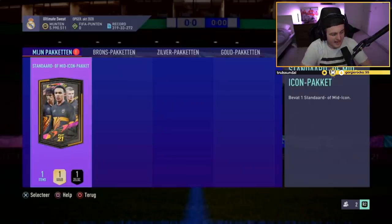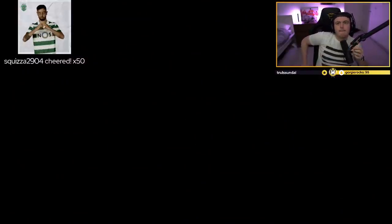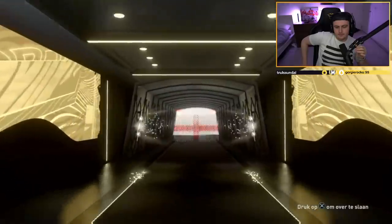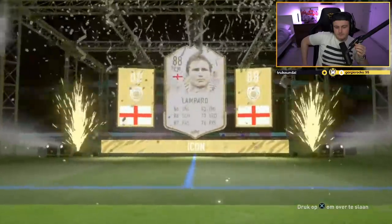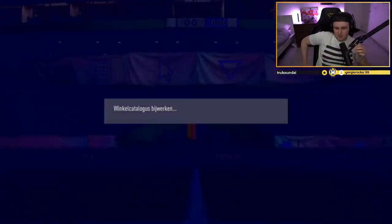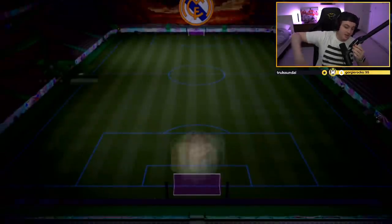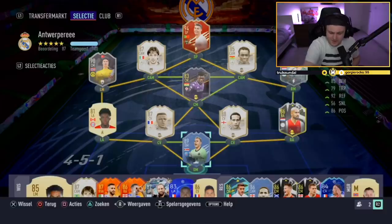We've got a standard mid icon pack. I just know this one is going to be mid Blanc. Please be Beckham. It was close — just a couple of nations off and a couple of positions off, and absolutely not anywhere close to Blanc at all. But on the bright side, he already had two center backs, and he's got Red Ronaldo, so it's not too bad.